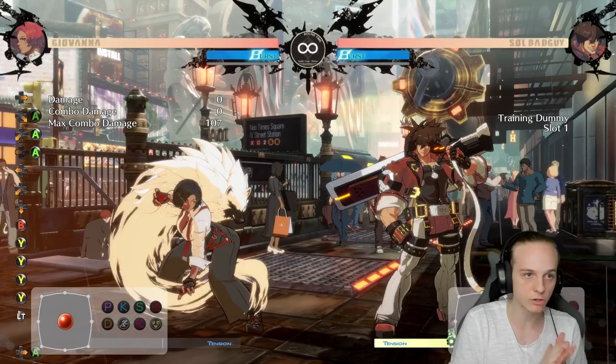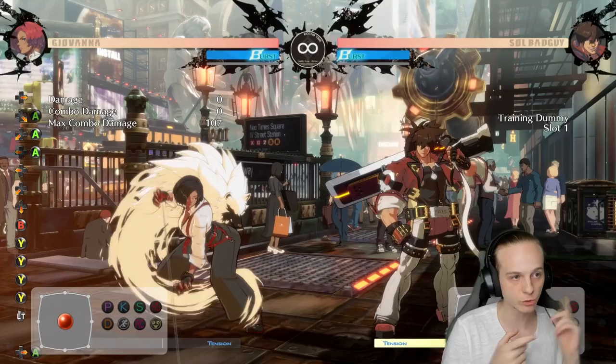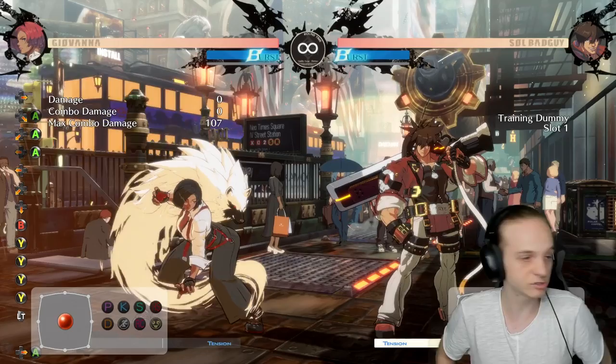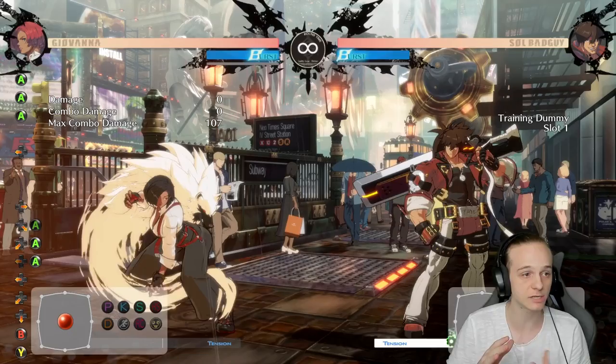Getting momentum with this character is one of the most important things in order to keep moving, keep doing more damage, and keep elevating this character. If you're somebody who just wants to see some beginner or advanced combos, those will be at the very end of the video. Right now I'd like to explain her overall neutral, overall advantage, and overall disadvantage state. For anybody who doesn't know the terminology of Guilty Gear, you can see my inputs on the left here, so you can see which button I'm pressing and test it out for yourself.